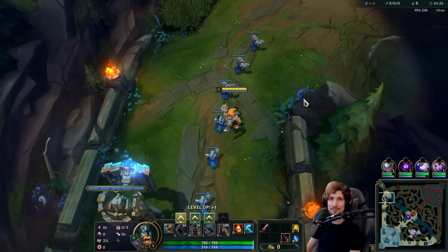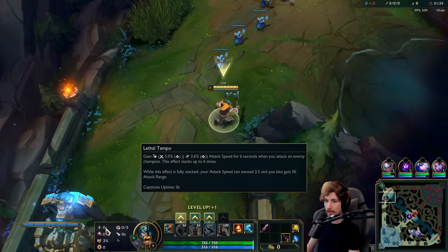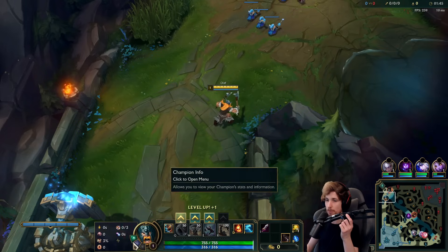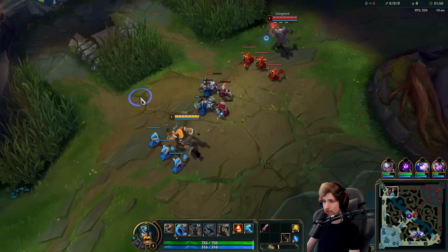Alright guys, we're playing Olaf top lane again today. We're playing Olaf versus a Gangplank top lane. For the runes, we have Lethal Tempo, Presence of Mind, Alacrity, Last Stand, Biscuit Delivery, and Approach Velocity. I'm back with Olaf, and there's a reason for that.